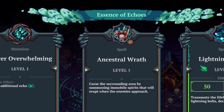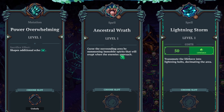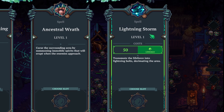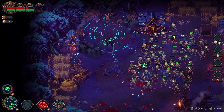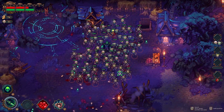What is this? Essence of Echoes — shapes additional echo. Curse the surrounding area by summoning immobile spirits that will erupt when enemies approach. That's my F slot — I don't have an F slot, so that would be additional. Lightning Storm — transmute the life force into lightning bolts, decimating the area. That's also an F slot thing. That sounds pretty good. Which one do I want? This one takes a lot of life force. Let's do the Ancestral Race — that one sounds good to me, and it's free to use. I like free stuff.